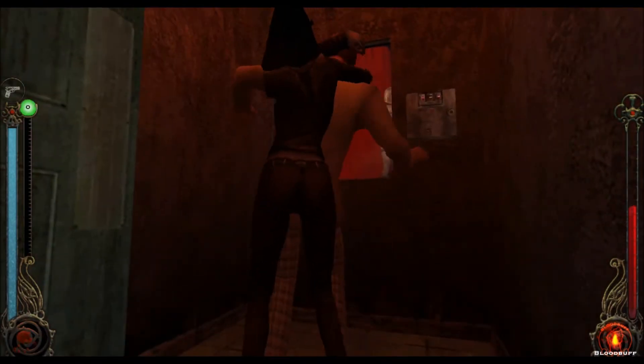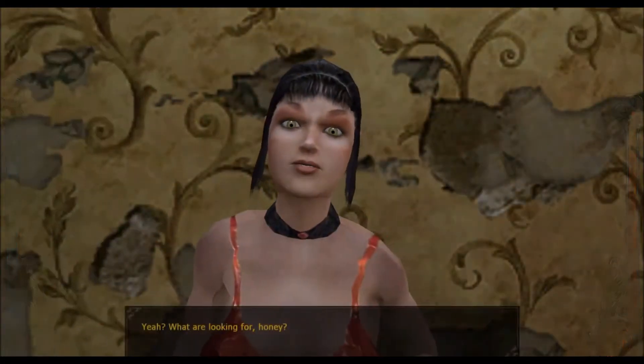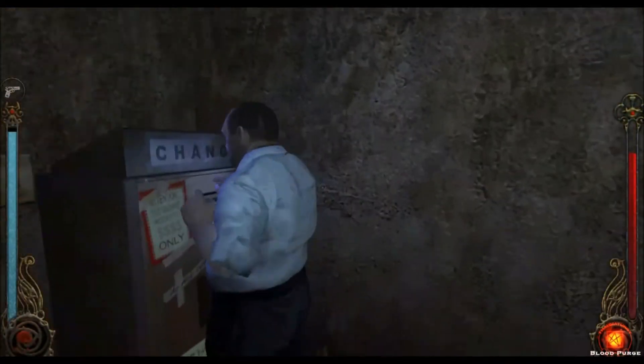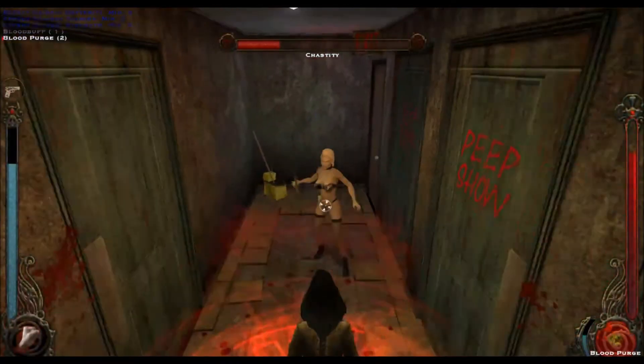One way or another, the player must force the other patrons of the peep show to disappear, as well as the second stripper. A lockpick skill of 6 is recommended for the change machine and the manager's office, unless you want to take care of the patrons using another method. The quest ends after you have successfully taken care of the stripper.